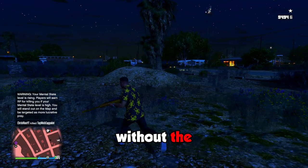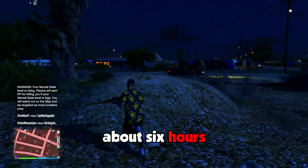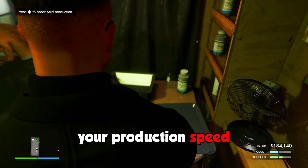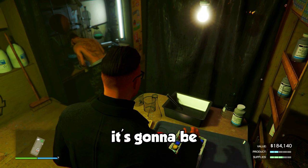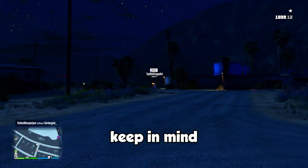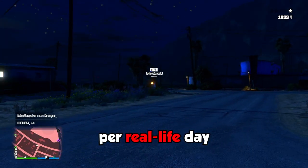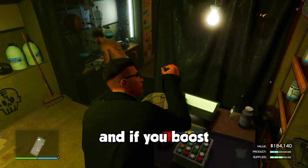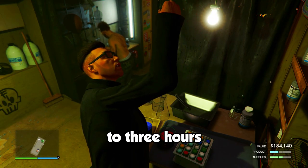Now that we've got our supplies, how long does it take to fill up on product? Without the equipment upgrade, it's going to take about 6 hours for full product. But if you come over to this table, you have the option to boost your production speed, cutting it down to 4.5 hours. Keep in mind that you can only do this once per real life day. With the equipment upgrade, it's going to take about 4 hours for full product, and if you boost the production speed, it'll be cut down to 3 hours.